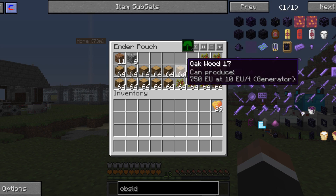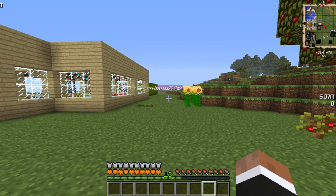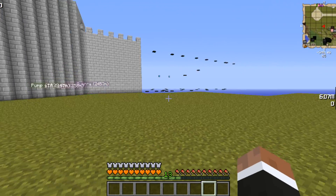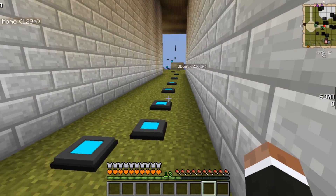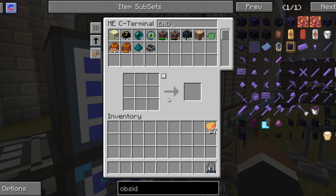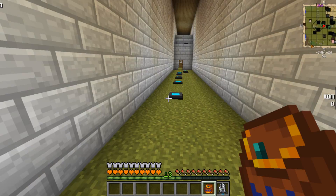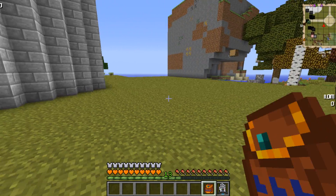I hate when I throw my bag and my glove in there. I wish there was a way in inventory — I can't even think of what mod it's called now. Inventory Tweaks. I wish there was a way that you could blacklist items that wouldn't get automatically pushed in.